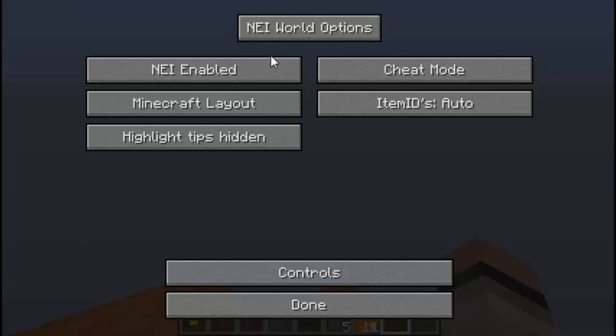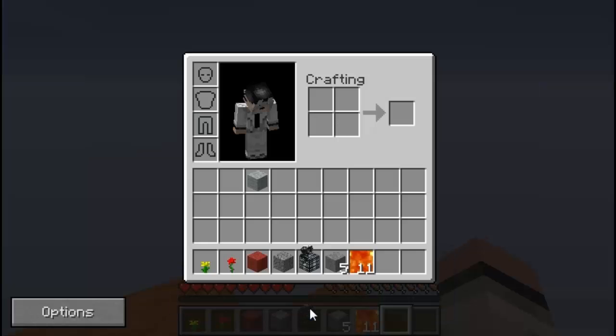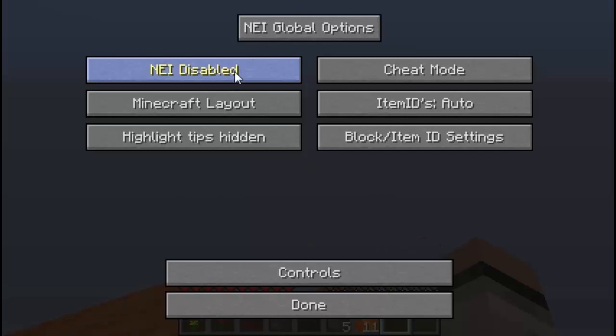If you click on this tab, Not Enough Items switches to world options. These settings will only affect this single player world — they do not affect every world. That's why you should mess with global options, because it affects everything. If you want Not Enough Items enabled, keep it enabled. If you want to disable it and don't want your friends knowing you're using it, go ahead and click the key — then click Done and everything is gone.